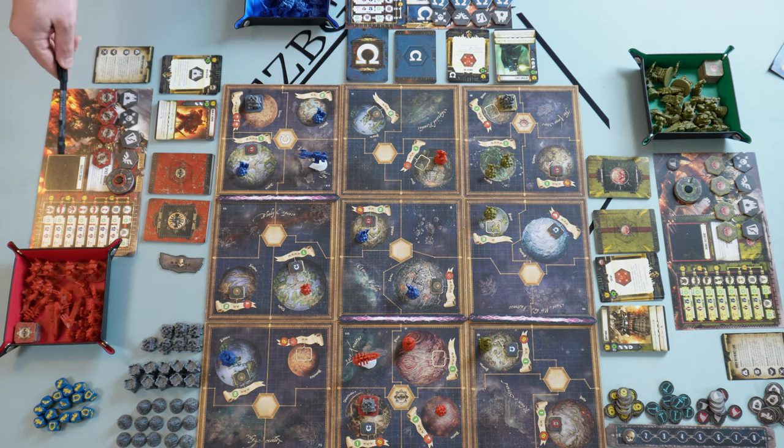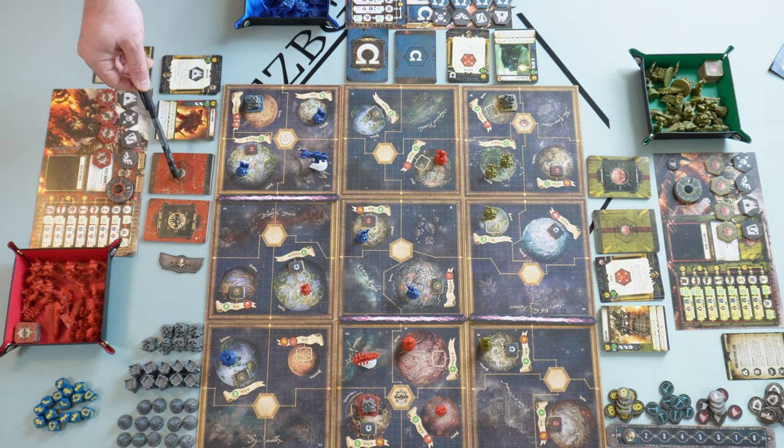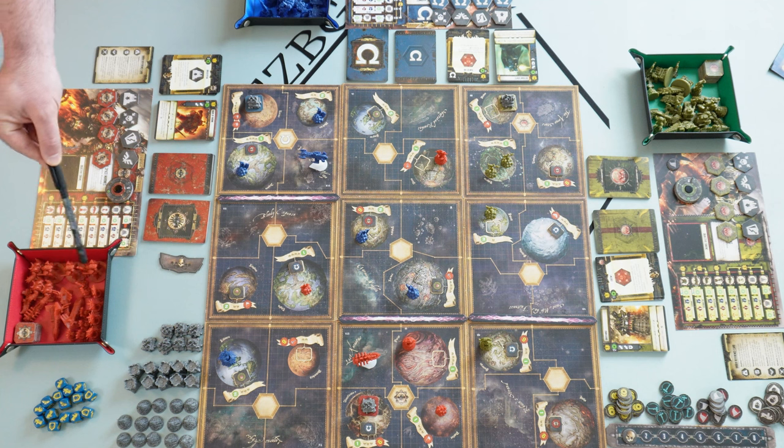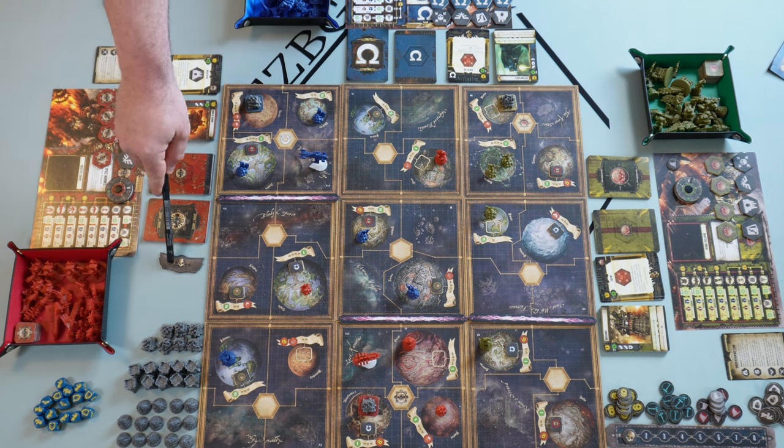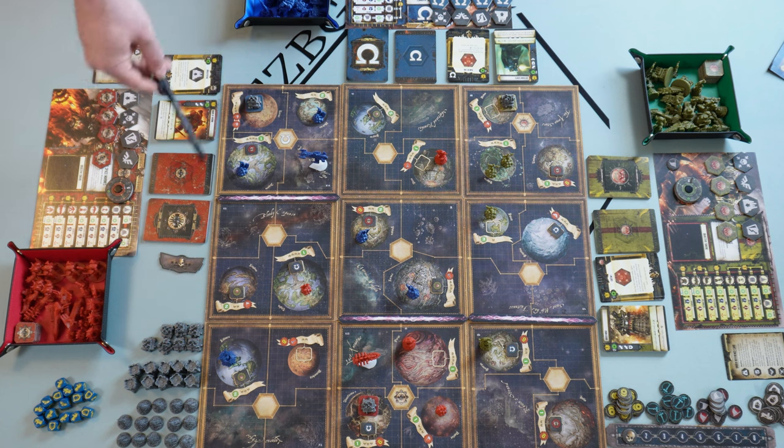For each player we have the faction sheet, a wheel indicating how much material that faction has, and 8 order tokens — 2 for each kind of order. Each player also has 4 decks of cards: the combat deck, the event deck, and two upgrade decks — one for combat cards and one for order tokens. Each player has different units represented by different miniatures, since this is an asymmetrical game, plus structure control tokens and a first player token.